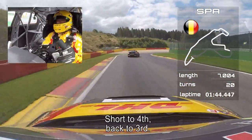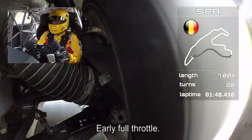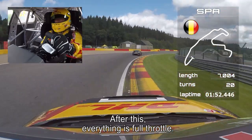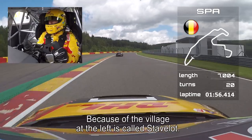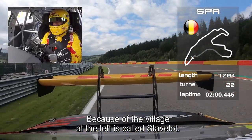Short to fourth, back to third — this corner is very important. Over the curbs, early full throttle, nice exit, because after this everything is full throttle. This is called Stowe — named after the village. If you go left, it's called Stowe.